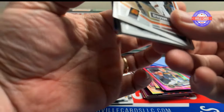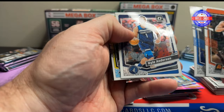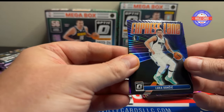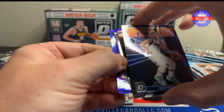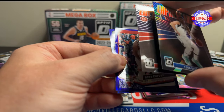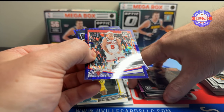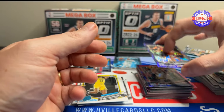Purple Shocks are so much better. Grayson Allen, Daniel Gafford, Kyle Anderson, Taylor Hendricks rated rookie. Got a Trey Young Express Line — that's a Prism, not a Purple. Luka is a Purple on the Express Line. Alex Crusoe on the Purple Shock and Dyson Daniels on the Purple Shock.